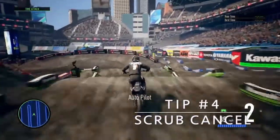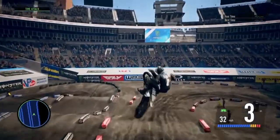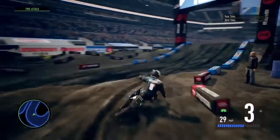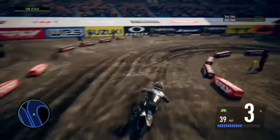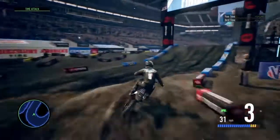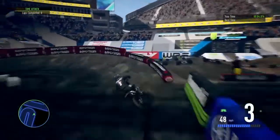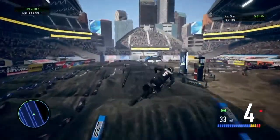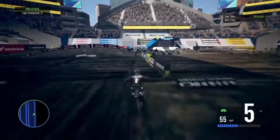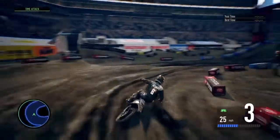This is another big one: the scrub cancel. Basically what this does is help you stay low without doing the whip animation. If you watch my character here, he scrubs and then I can bring it back on my own with full control of the bike. In order to do this — let's say you're trying to scrub in — you push both sticks in, then you release the right stick and keep the left stick in. Once you have the left stick still in, you can move it back on your own.